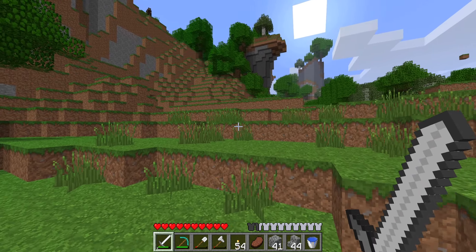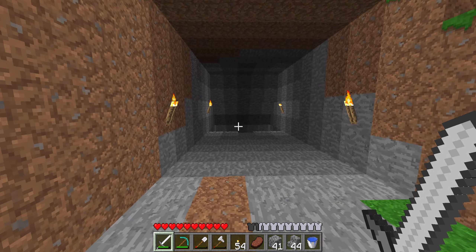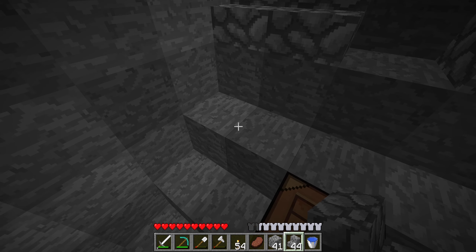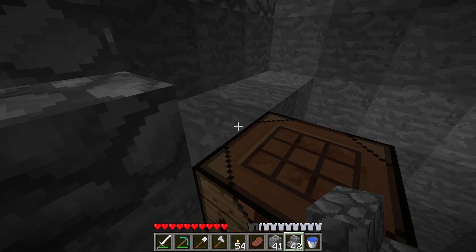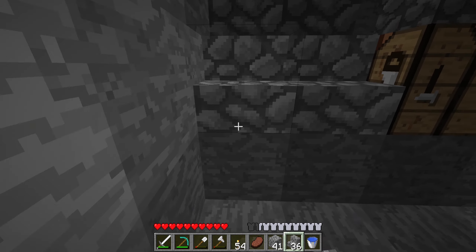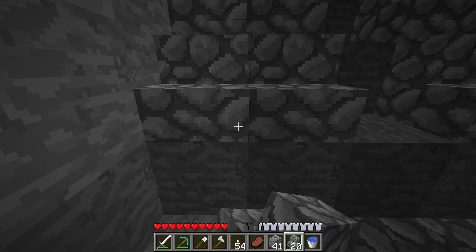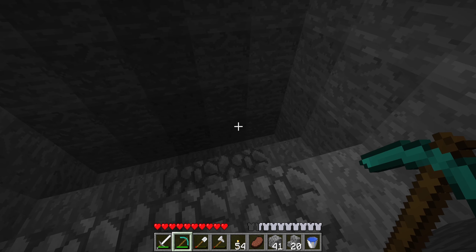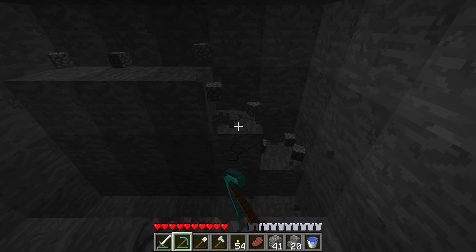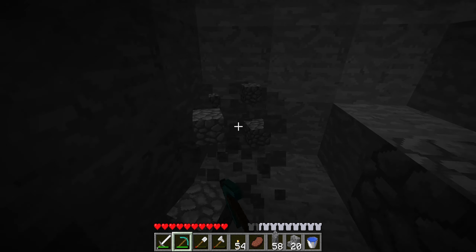Got some gunpowder — so maybe one day we'll make some TNT, which might make mining a little easier. Back into the mineshaft we go. I do have a bed on me, we could have just slept down here. I know this version has nightmares — random mobs that just pop out of nowhere when you're sleeping. I really wish we had enchantments so I could get Unbreaking on my pickaxe.